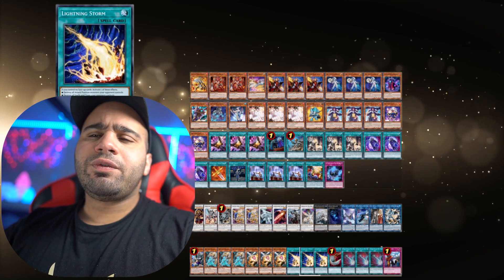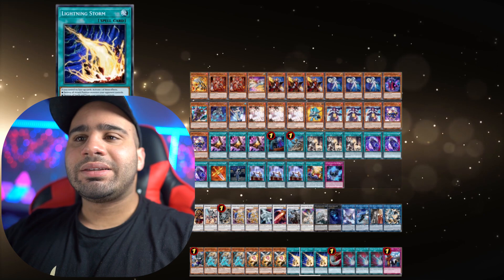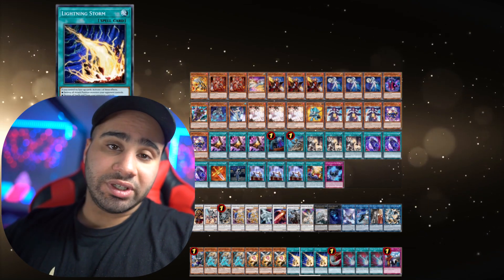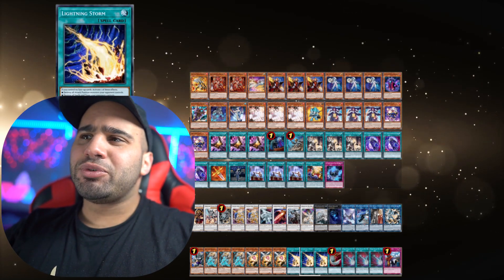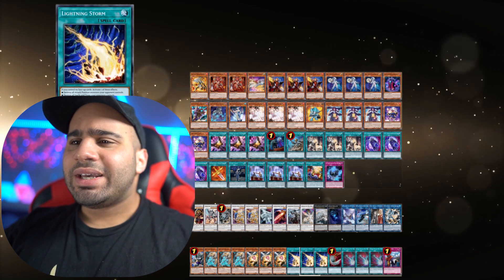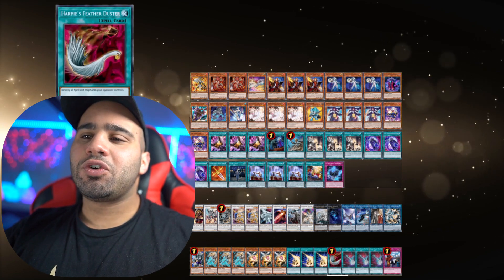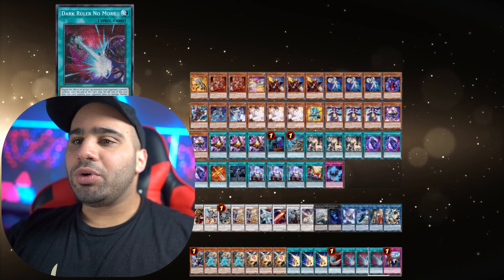Just don't fall into the trap of playing Evenly Matched, because if you get Lancia'd your Evenly is screwed and doesn't do anything. You're also under Lancia which is collateral damage from just one single card — you don't want to put all your eggs in one basket. Harpy's Feather Duster is basically a fourth copy of Lightning Storm but better. Dark Ruler No More is for going second against combo decks.